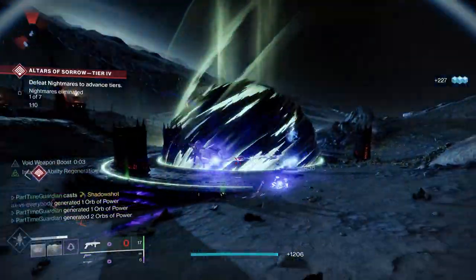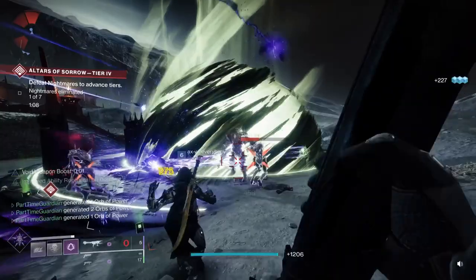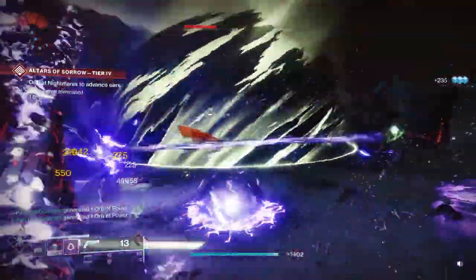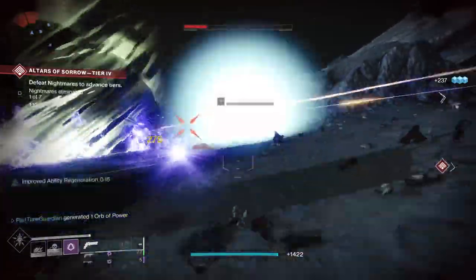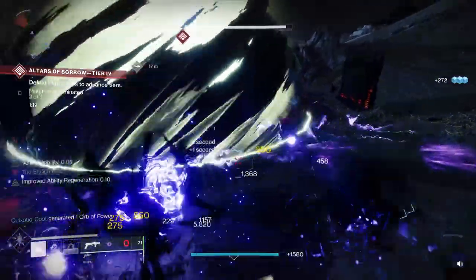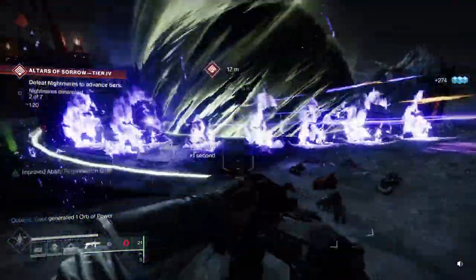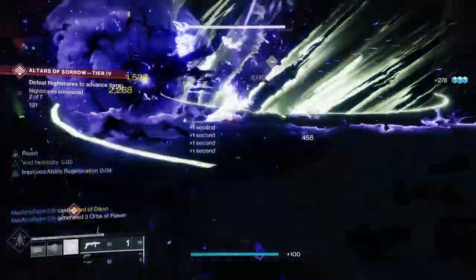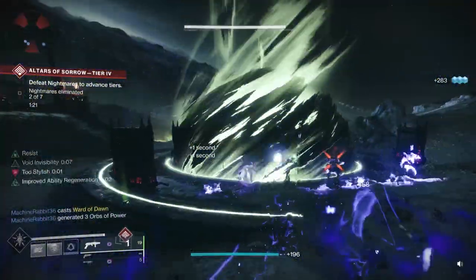Think about how they synergize: you've weakened opponents with your smoke bomb, and when you kill them with a Void ability, they explode, adding super energy and damaging other enemies. In a huge area full of adds, you also get a good amount of super energy back when they die. Your grenades last longer. In this case, I'm going to use Void Wall.